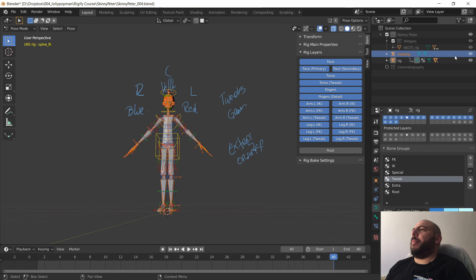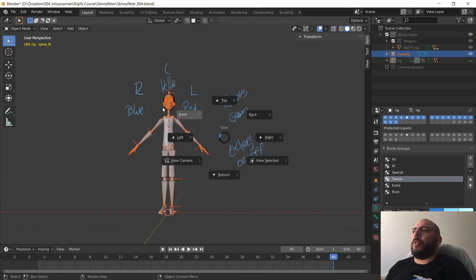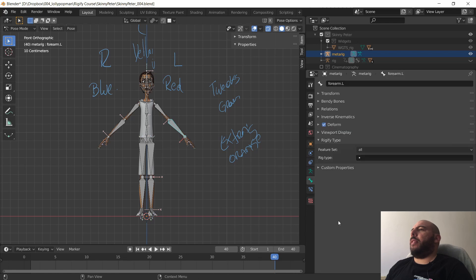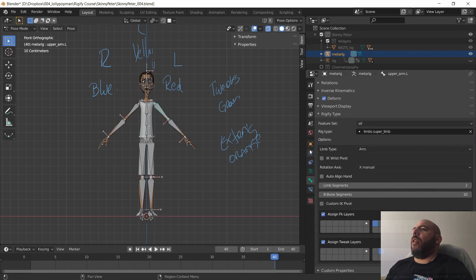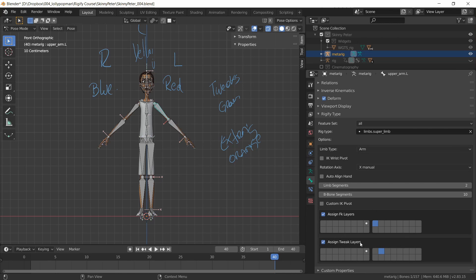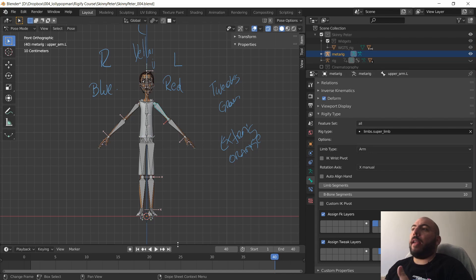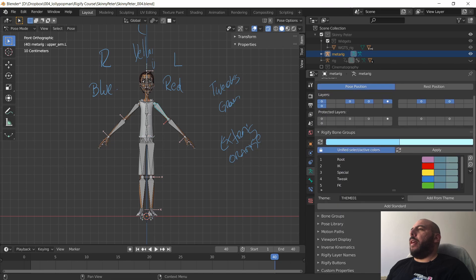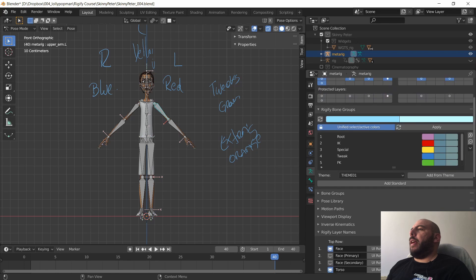First of all, we're going to select the metarig and turn off our rig layer for now. I'm going to select the rig, go to pose mode, because in pose mode we have the rig types. The rig types are really important because they define some properties, and along with those properties they also specify where the layers are going to be for the secondary bones that will be created. So if the arm has FK and IK, you'll get the arm in one layer which will be the IK original, then it creates the FK chain and puts it in a specified layer, and tweaks go into another layer. This way we can tell it right away where every single part needs to go.